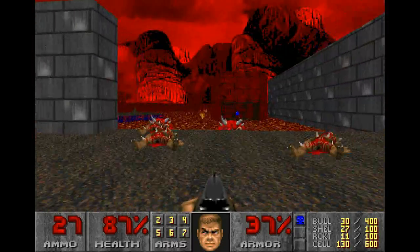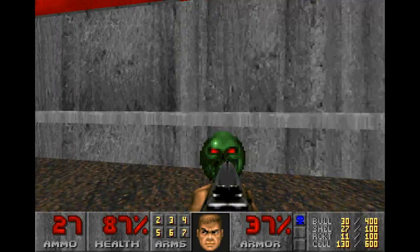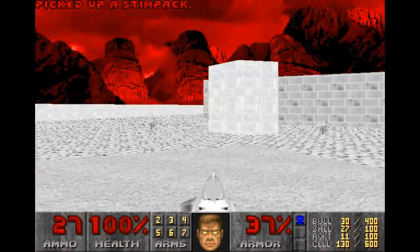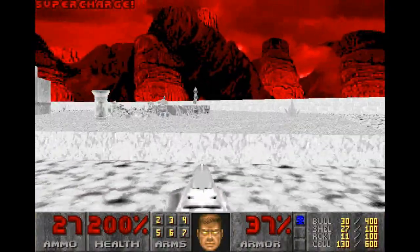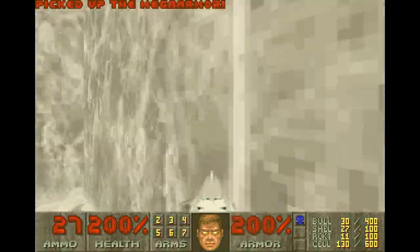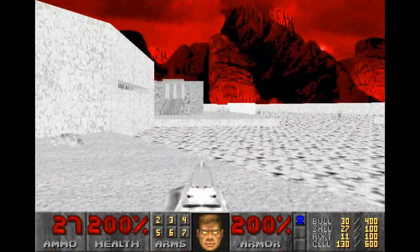Firstly, we need to pick up as much health as we can. Starting with... I should pick up a medkit before we do that. Starting with that and here, which gives us 200% health. Now if we're quick enough, somewhere around here there is a suit of mega armor. There it is — 200% health and 200% armor. We cannot argue with that.